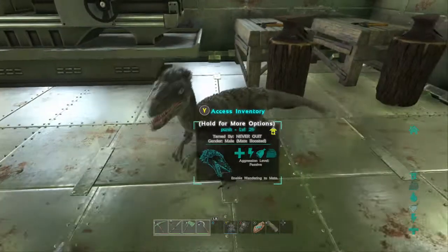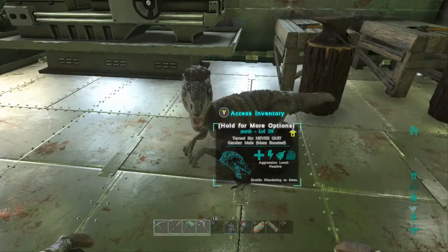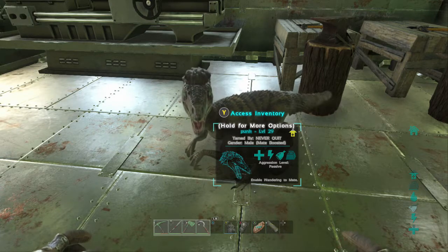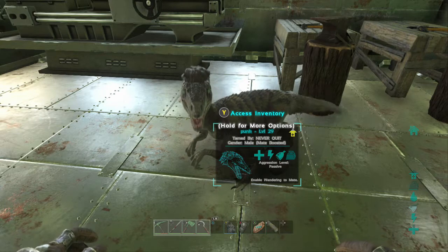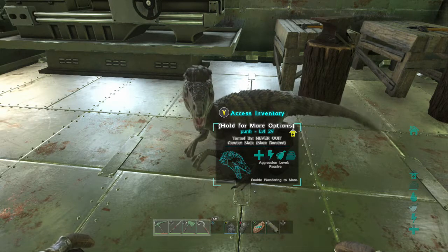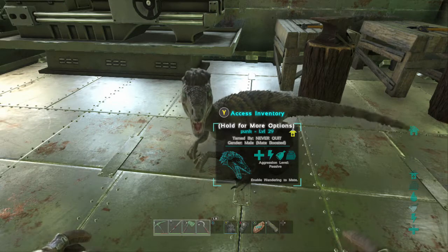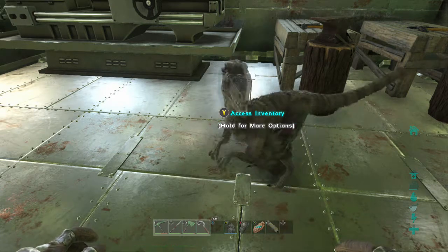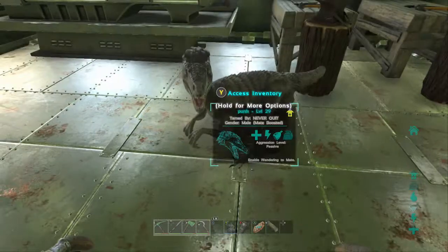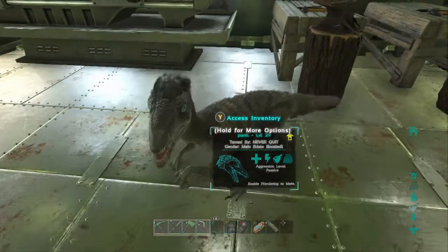Now, these are a pain in the ass to tame. You have to feed them your own tames. The way it works is the bigger and better the tame, the faster it goes — you're not going to tame these very quickly on dodos, though I guess you could, but it would take a ton of them. So what he did was breed a Rex from the Rexes we have and used that, and it tamed with one of them.